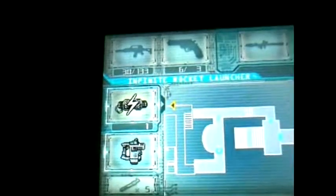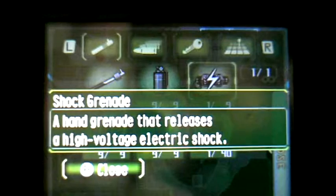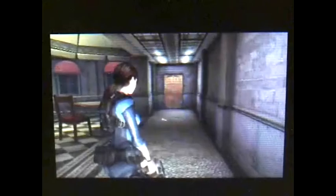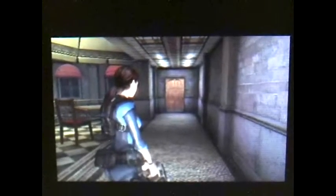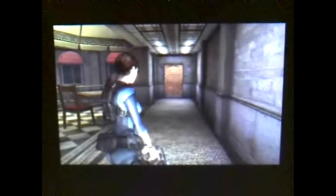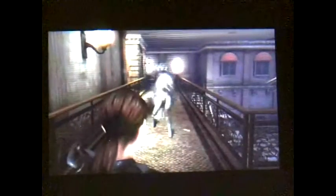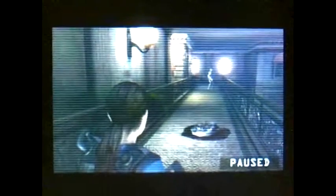Now for the next weapon — the shock grenade. A hand grenade that releases a high-voltage electric shock. Also, if you throw those too close to yourself, you can get shocked as well, so be careful. Now let's test that on an enemy. Two shock grenades for the ooze.